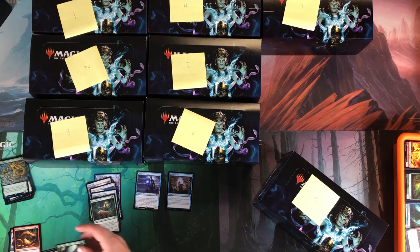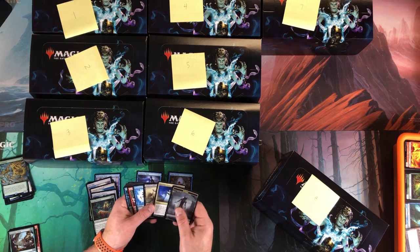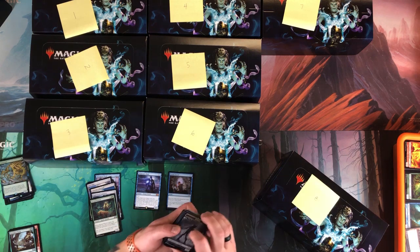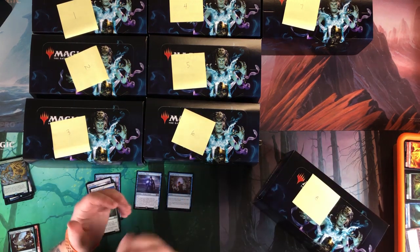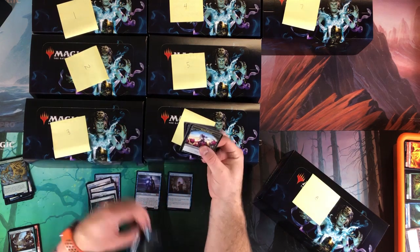Engineered Explosives — we'll take that. Eternal Witness too — pretty good pack right there. The Wurm is not very good but we'll definitely take the others. I'm trying to keep everything on camera but it's a little hard while opening packs.